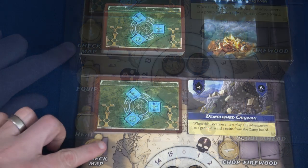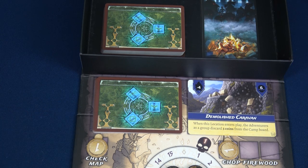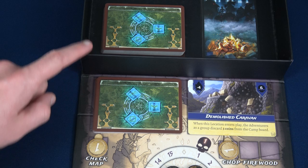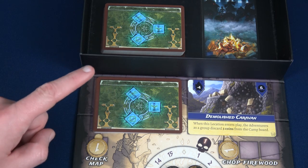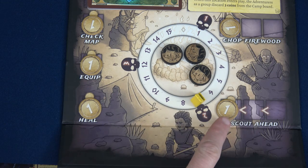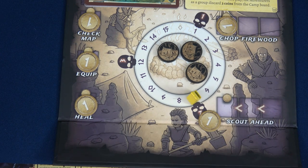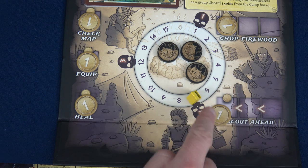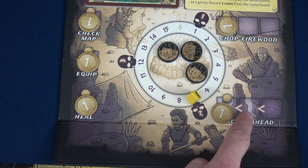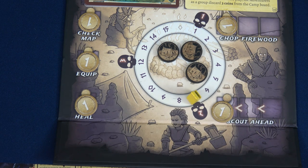The Check Map action requires a four or higher. You draw the top card of the map deck and the top card of the unused location deck, choose one to place on top of the map deck, and the other goes to the bottom of the location deck. Scout Ahead: the first die can be any value, but each subsequent die placed must be larger. It lets you draw and look at the top two cards of the creature deck, then return each to the top or bottom.